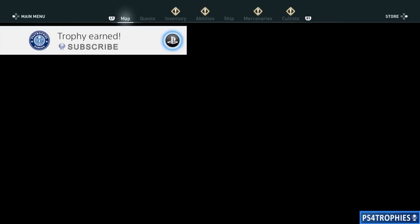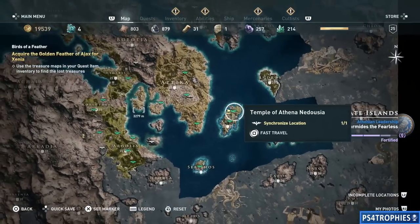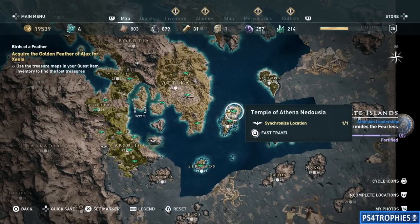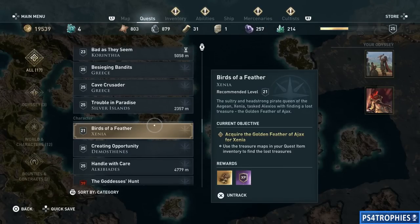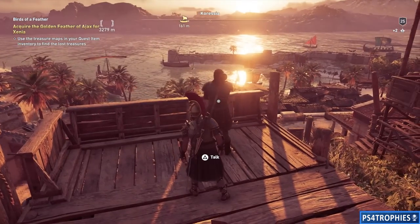Hello everyone. I want to walk you through Xenia's questline, and this is going to lead you to the 'Pirate's Life for Me' trophy. This is a series of five quests where we're going to be given treasure maps and we have to locate the treasure. I'm just going to skip everything and show you where all the treasures are located. When you first talk to her, you're going to get the 'Birds of a Feather' quest.